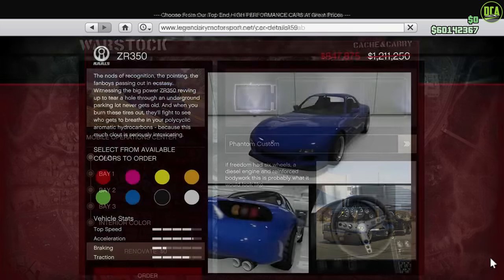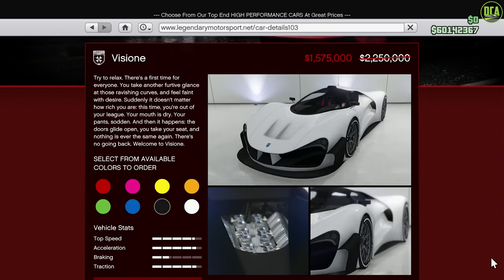Moving on to vehicle discounts, we have 30% off the ZR350. This car is in the sports class and has amazing styling and customization — absolute A-plus in that department for sure — but obviously it's not going to be competing in any sports car race; it's one of the slower ones in that class. Next up, we have 30% off the Vision. This car is in the supercar class and has incredible styling — I truly think it's one of the best-looking supercars in the game — and it has decent performance, being around top 20 in the class, around the pace of cars like the T20 and the Infernus as well.